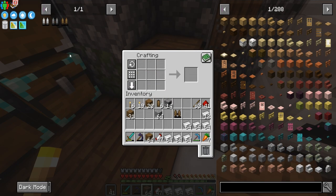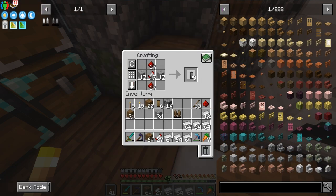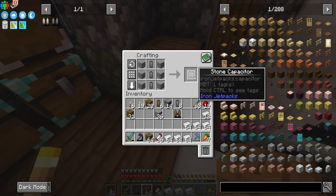Alright, wood jetpack — here we go. Let's upgrade to the stone jetpack already. So we've got to make a total of 11 of these already. And now we make one of these.